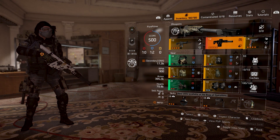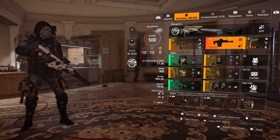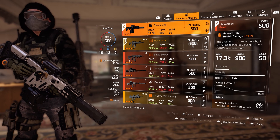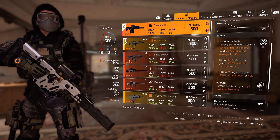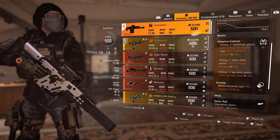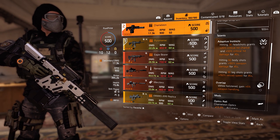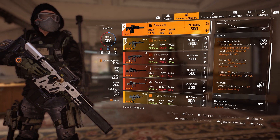Look at this guys — the new exotic AR, the Chameleon! It's an awesome weapon. Hits for 17.3k, RPM of 900, and a mag of 50. Two talents on there: Adaptive Instincts and Overlap. Hitting 30 headshots grants 20% critical hit chance and 50% critical hit damage for 45 seconds. Hitting 60 body shots grants 100% weapon damage for 45 seconds. And hitting 30 leg shots grants 150% reload speed for 45 seconds. And then Overlap: while holstered, gain 5% weapon handling.